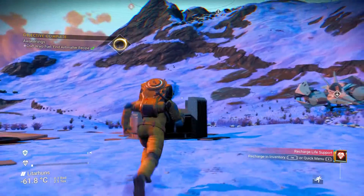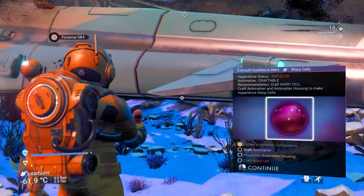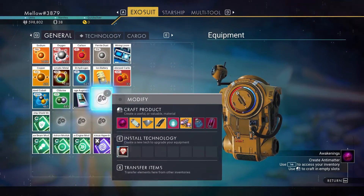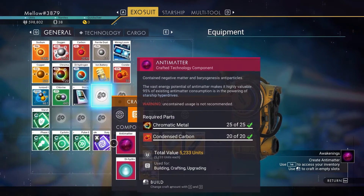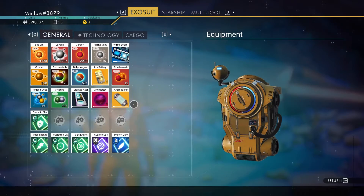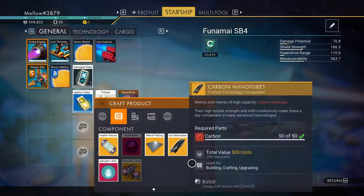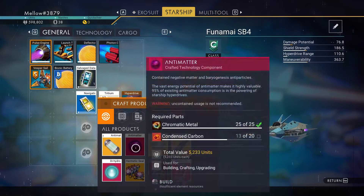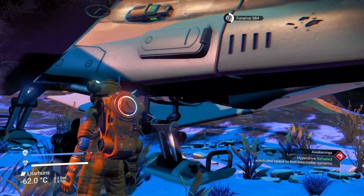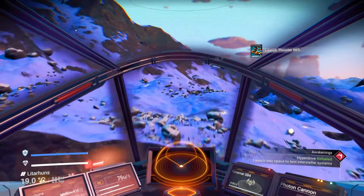You need two things to make the warp drive fuel: antimatter and the antimatter housing. For antimatter you need chromatic metal and condensed carbon. For the housing you need oxygen and ferrite. If you farmed early on, you'll have enough to make everything. Craft both, then combine them to make the warp drive fuel.